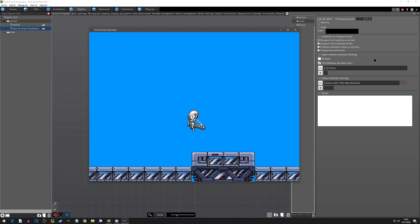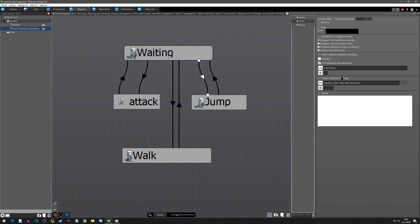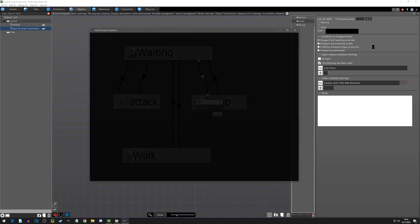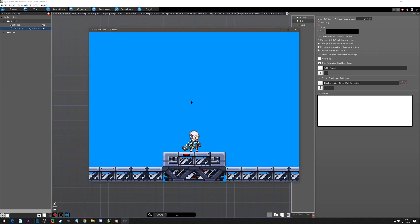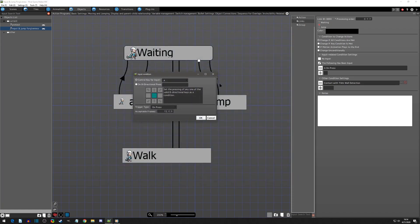That's a nice feel, especially when you need to jump quickly. We can exaggerate this to really prove the point — I'll change it to 60 frames, giving one full second of leeway. If I hit OK and play test, I'll press A at the peak of my jump. As soon as it lands it jumps again because I gave it a one-second leeway of 'on press.' I'm going to change this back to 15 — I think 15 feels good.